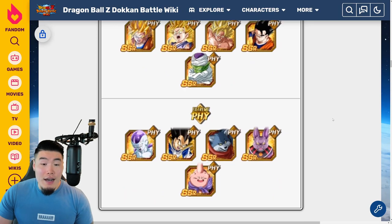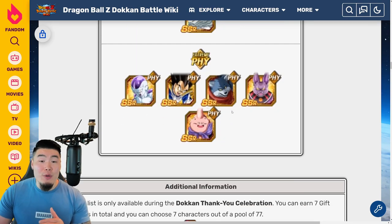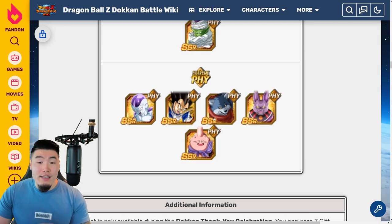For Extreme PHY, I would pick up the PHY Vegeta for the Legendary Goku event — he absolutely dominates that. And Bergamo is still very good actually. Obviously for the first couple of turns it's precarious because he has no defense, but once he gets stacked up he becomes ridiculously tanky and also hits quite hard. And lastly, the PHY Fat Boo: good damage, really good defense, and also some excellent healing. So for Extreme PHY, I would focus on Vegeta, Fat Boo, and Bergamo.